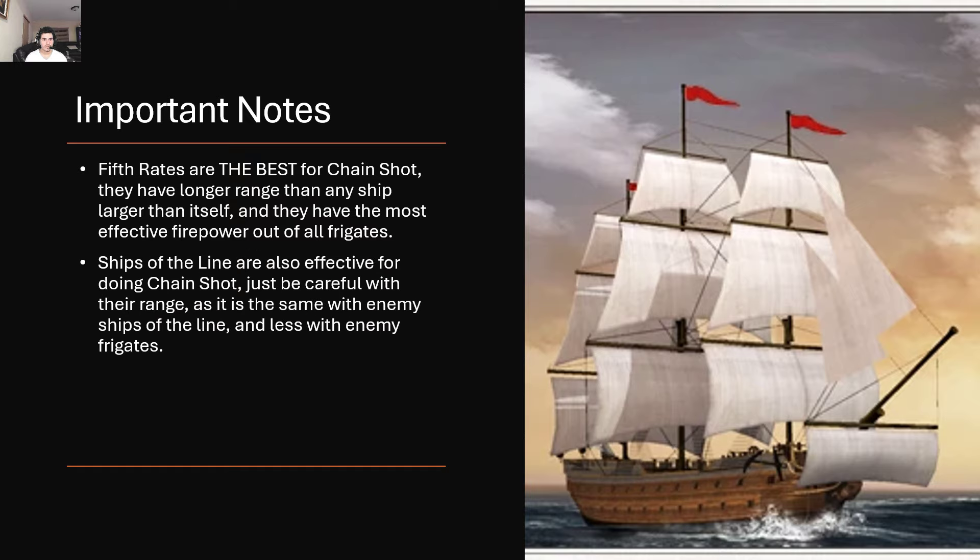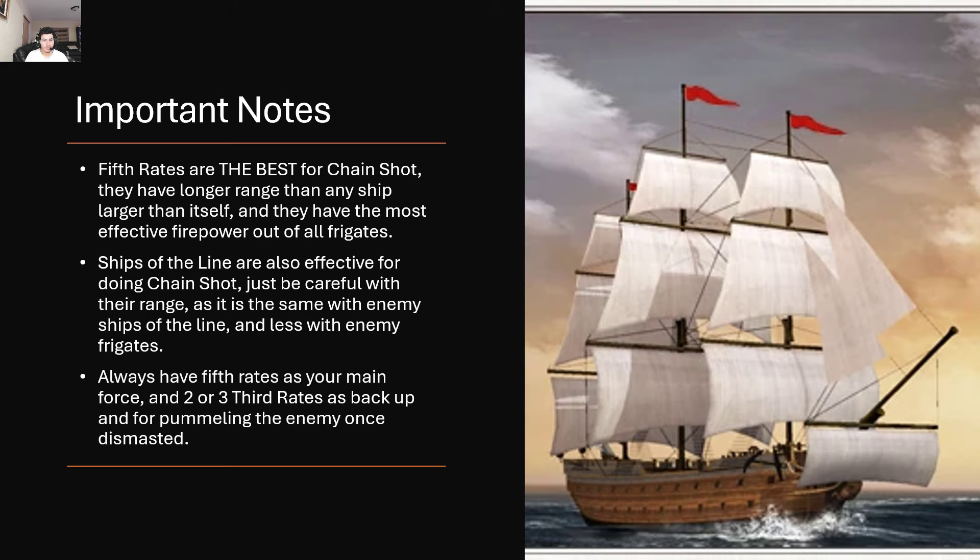Ships of the line are also effective for chain shot — just be careful with their range. As mentioned, fifth rates have more range than third rates and second rates, so you have a distance advantage when fighting enemy navies. Always have fifth rates as your main force, and second or third rates as backup for pummeling the enemy once dismasted. Not necessary, but it's always good to have that backup, especially when fighting mid to late game.